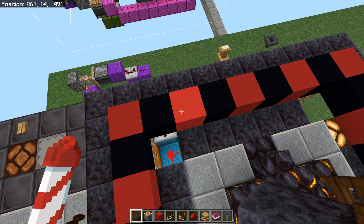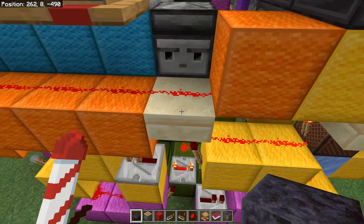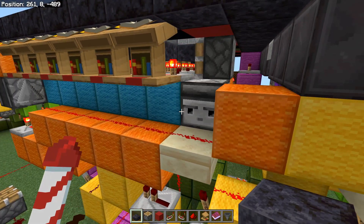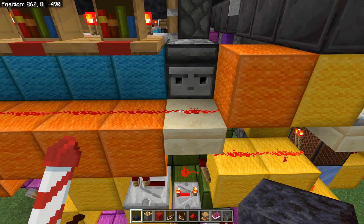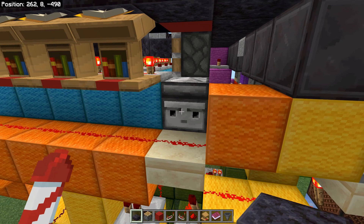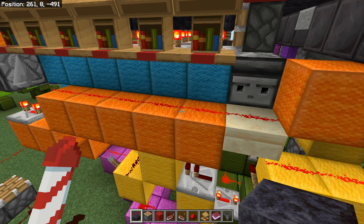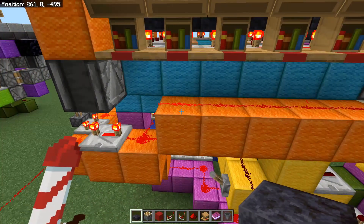It is currently a bit buggy and has the potential to, if not outright break, at least make some machines less reliable. See right there — there was no reason for that piston to fire other than this observer thinks this redstone dust did something. It didn't. The redstone dust has not lost signal strength, did not turn off or turn back on, but the observer thinks it did.